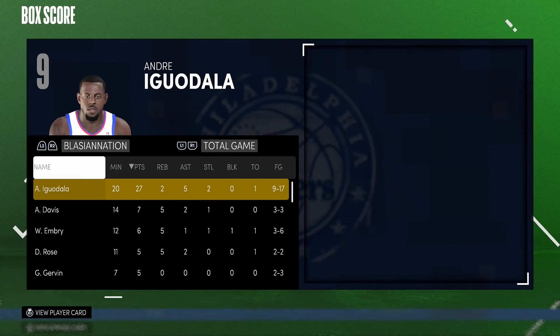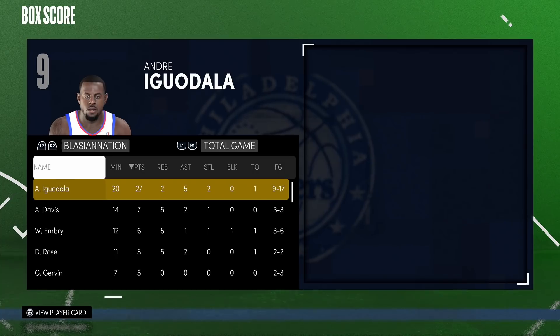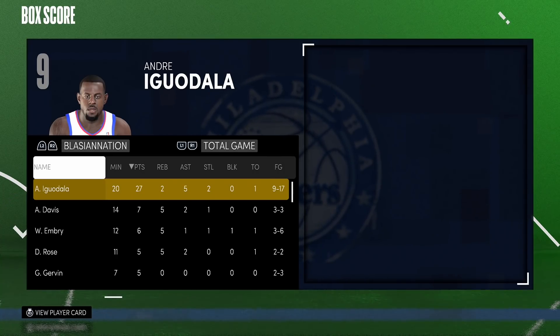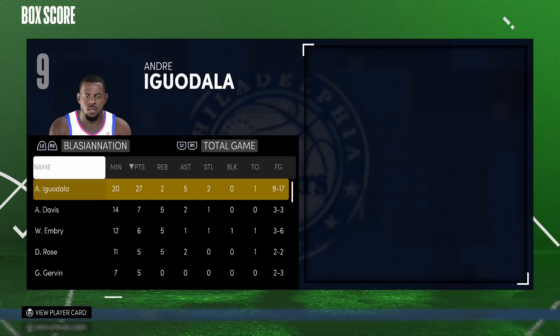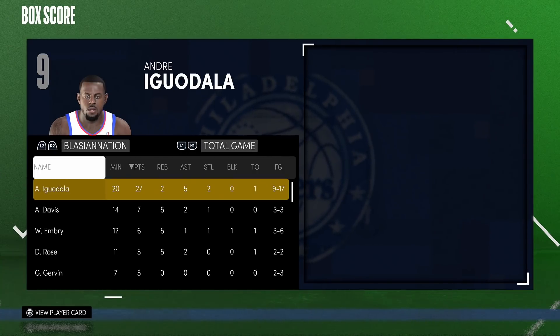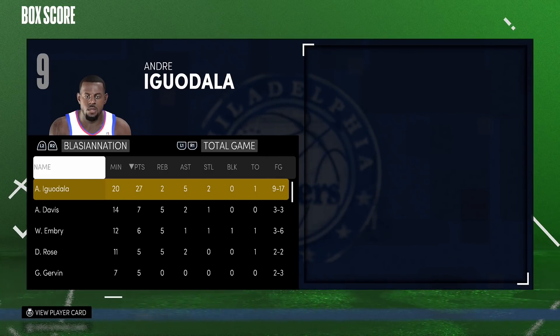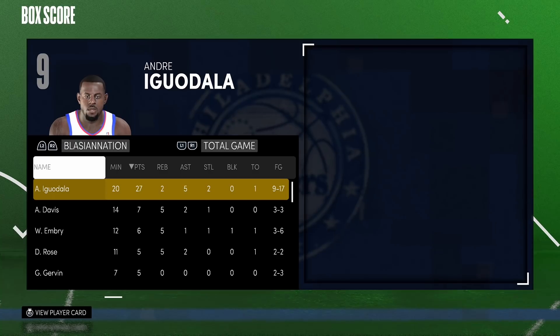Is Iguodala worth going for whether you're a budget player or not? I think he can make a solid spot on any team. He's nothing like Patrick Ewing where he has so many weaknesses that some ruby cards are better. Iguodala is a lockdown defender, a knockdown shooter with hall of fame catch and shoot, and he'll catch the occasional body on an alley-oop or driving dunk. Being six foot six and able to play shooting guard is a dub — instead of being stuck at small forward or power forward like his previous cards. I give this Iguodala a nine out of ten. The only thing stopping him from a ten is the dribbling animations and some extra badges. If you manage to grind for him, you're really not going to regret it. Don't forget to leave a like, subscribe and join the Blazing Nation — hope you all have an awesome day, take care.